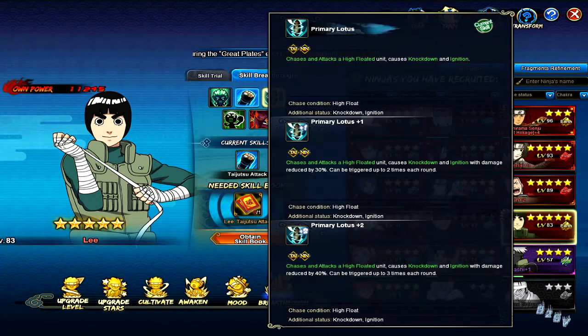His Primary Lotus now chases high float, causes knockdown and ignites, with 30% reduced damage but can be triggered twice per round. And if you max it out it does 40% reduced damage but can trigger three times per round — basically like Anbu Kakashi who can triple chase. So Lee has a triple chase on his lotus now, which is really cool.